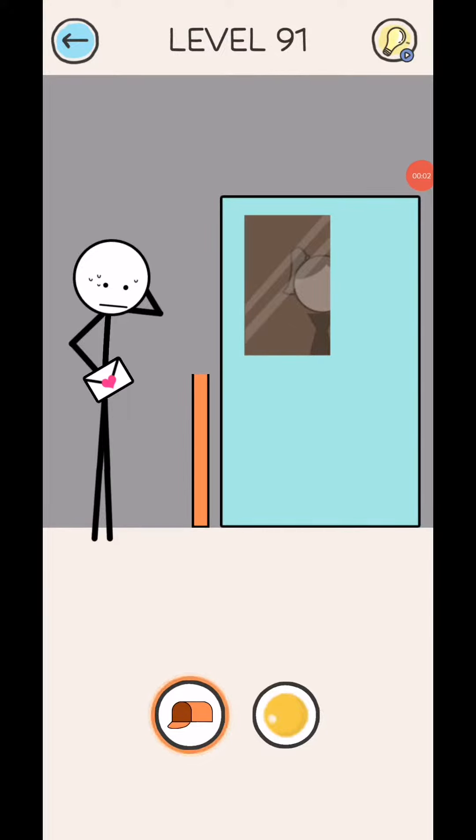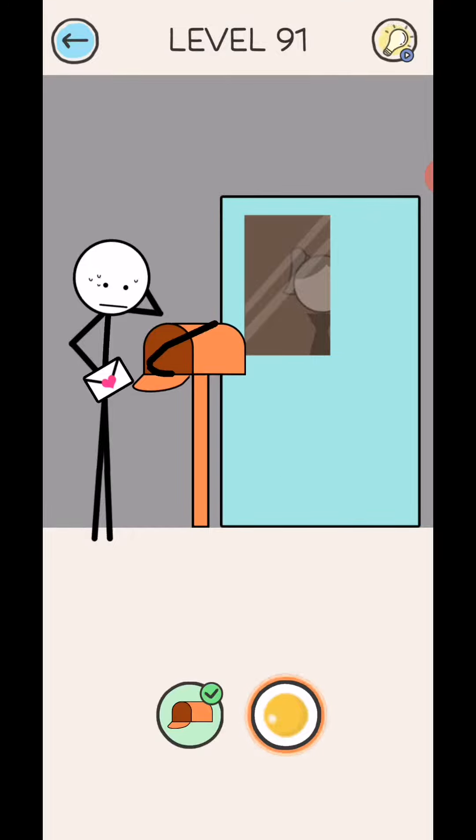Draw Puzzle 3, level 91 to 95. Okay, draw this letter box, and then okay, draw the lower handle.